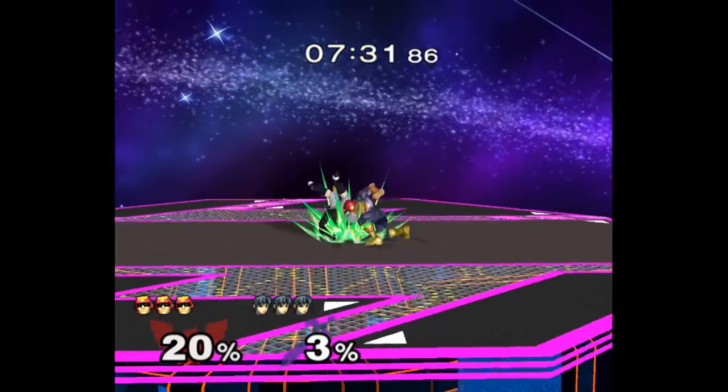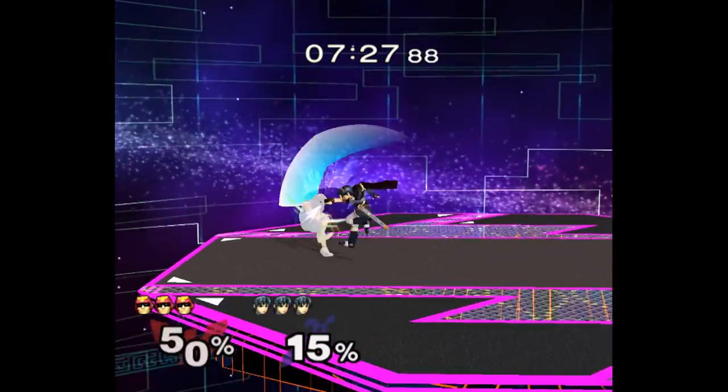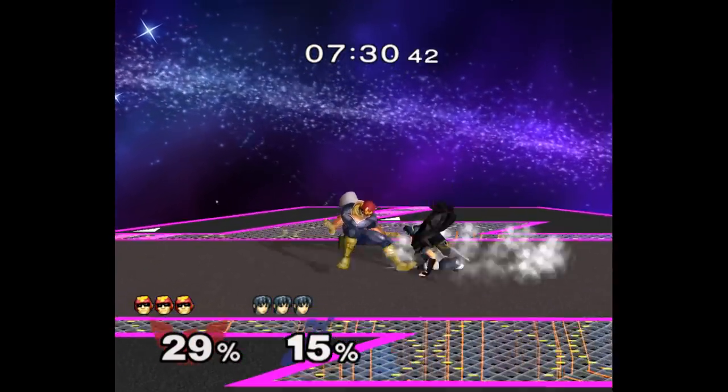Against Falcon at low percent, DI towards them off of their throw and SDI up the first hit of nair. You'll dodge the second hit and can come down with a fair grab.